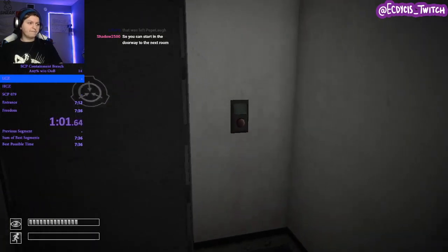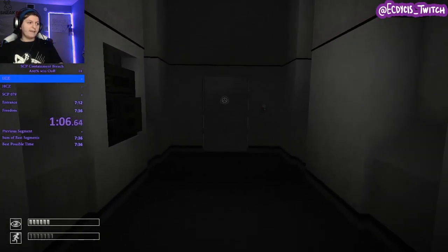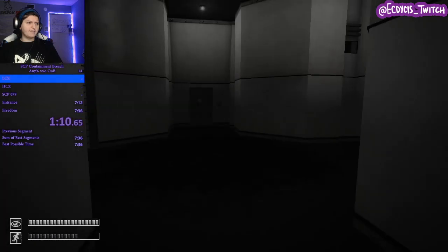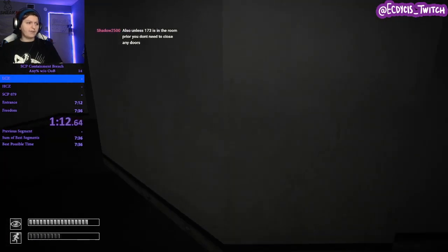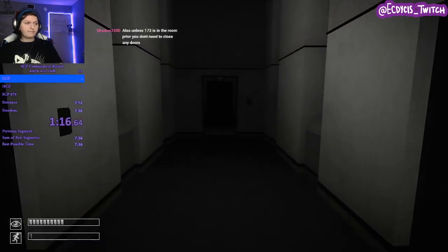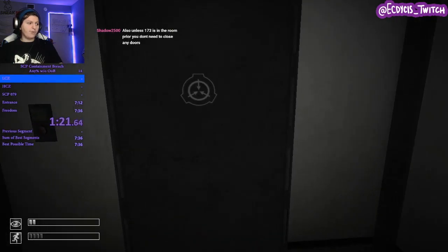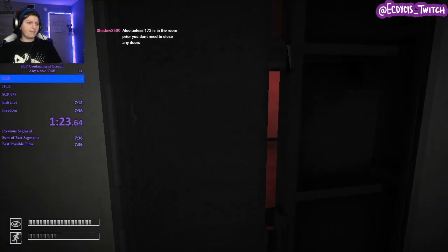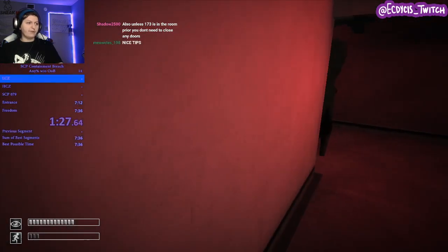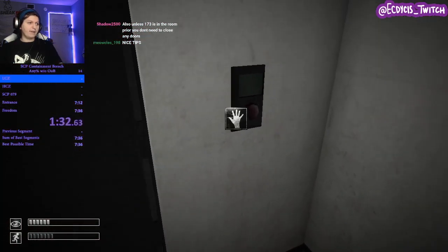Starting at this door, you'll see the bloody footsteps — this means this is going to be the way you're coming back. Right now, our goal is to make it to SCP-914, which is like the crafting section. This door right here is going to be one of the big ones. The moment I enter this room, I blink. It should sometimes automatically open the door and get this guy out of the way. You want to be at full blink meter by the time you get in here, because if you're not, he can accidentally kill you. Then close the door behind you.